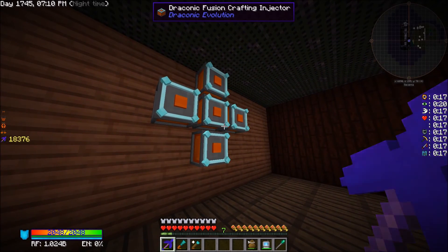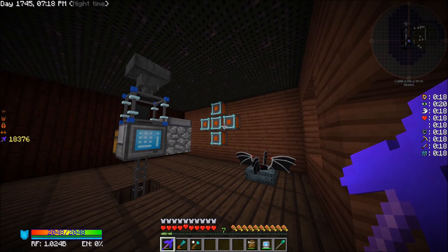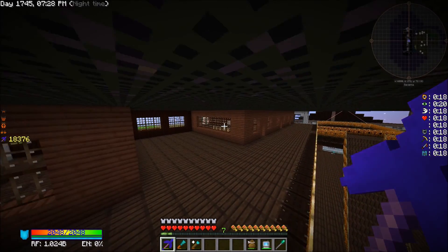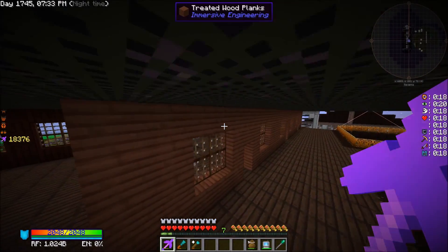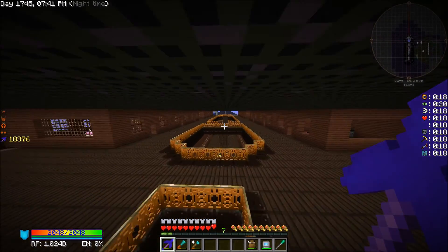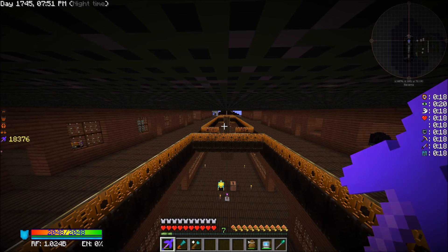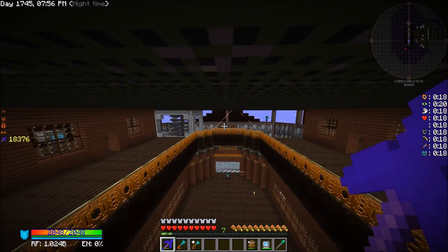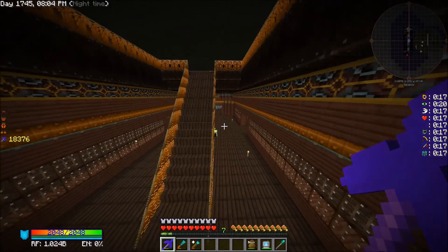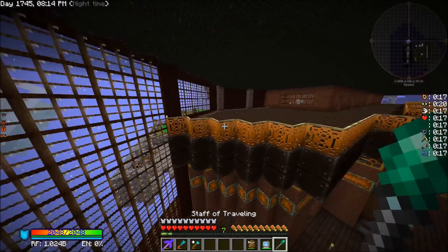The issue that arises with the fusion crafter is that you have all these different slots and duplicates of items that can be stacked but don't need to stack — it's a bit of a headache. We could set it up with a stack in each slot, or use things like translocators, Steve's Factory Manager, or RF Tools Control to automate the fusion crafter.